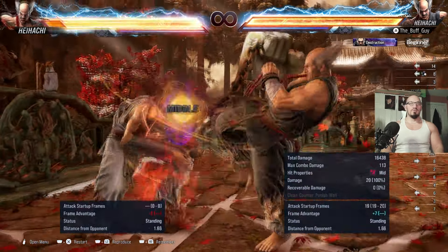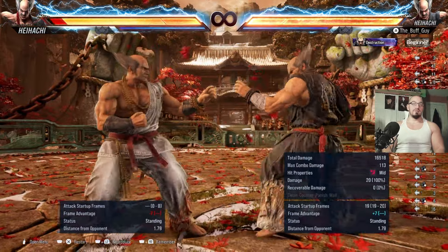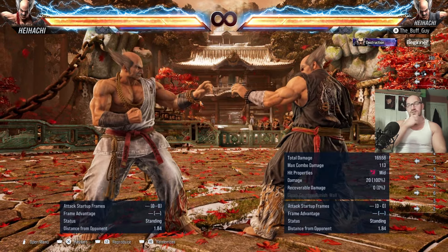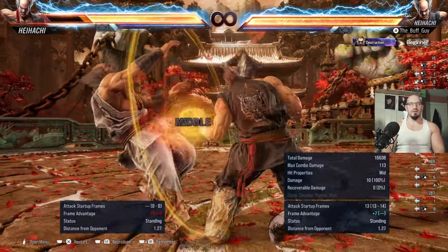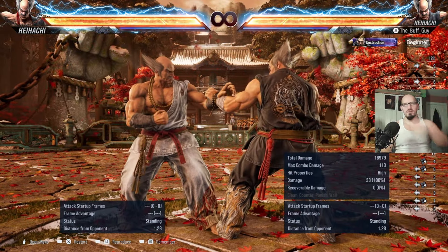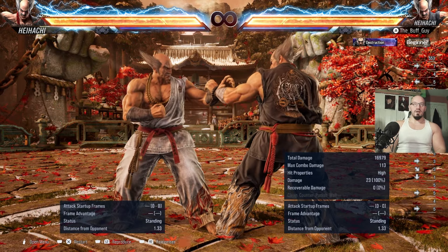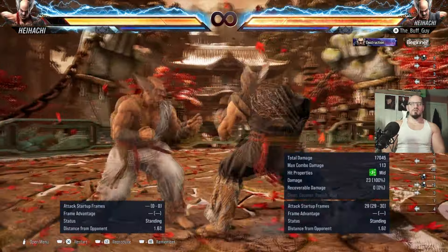Forward 4 is not quite as good as Kazuya's forward 4 or Reina's — at least Reina's forces crouch — but still a fantastic move. You can go into down-forward 2, or jab into forward 4 into electric — the classic Mishima setup. They can sidestep both directions after blocking it though, so just be aware. Back 2 is plus 2 on block, and the semi-charged blue spark version — or gold spark version — are pretty much the same, with the gold spark doing a little more damage.